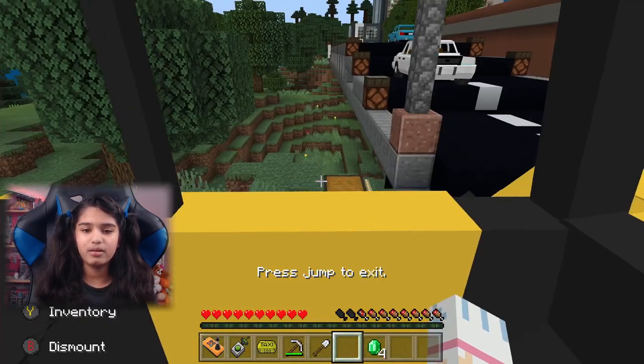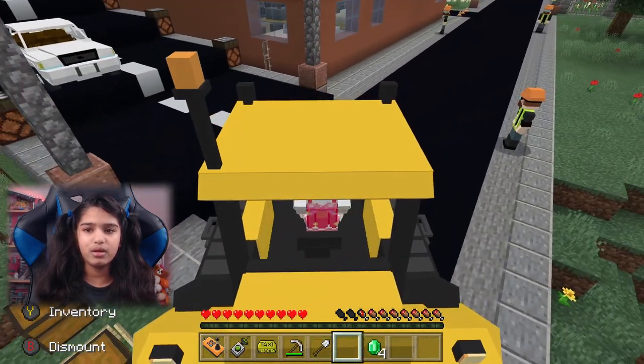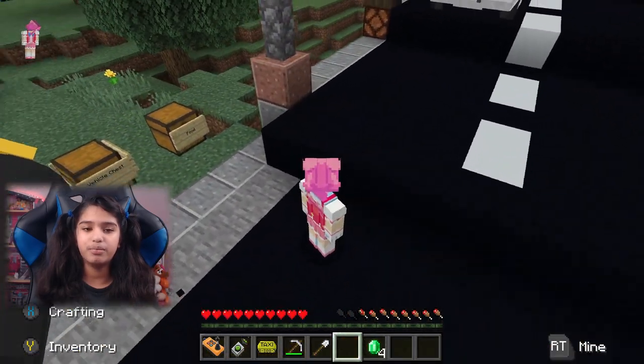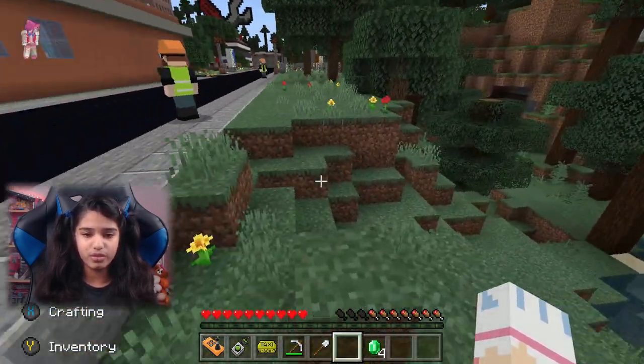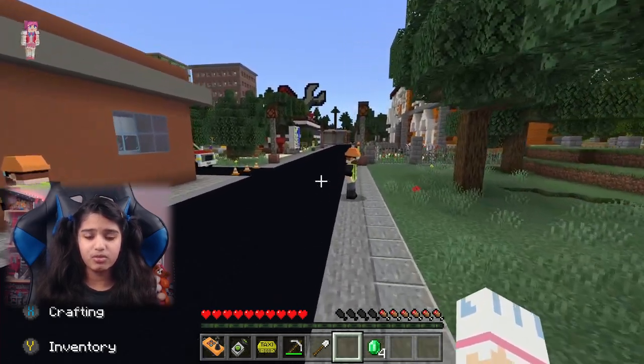We missed a spot — let's go fill that in. Beep beep beep — vehicle chest. Let's head back to where we have to destroy the home with the crane. I'm excited for this, I want to destroy some stuff!